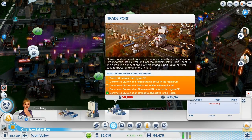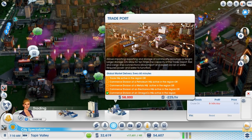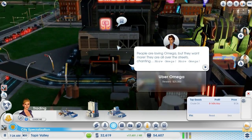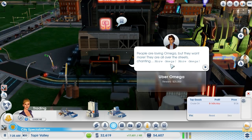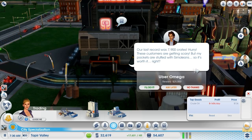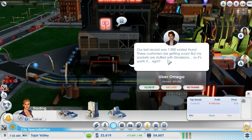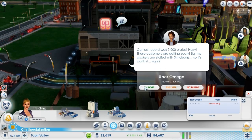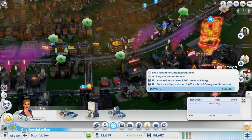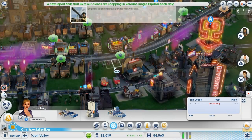I can build a trade port right away. There's a notification that people are loving Omega but want more — they're all over the streets chanting 'More Omega!' Sims are pounding on our doors desperate for another shipment. We can't disappoint them. Let's produce more Omega than we ever have before — our last record was 7,900 crates. Hurry, these customers are getting scary. My pockets are stuffed with simoleons but 25,000 isn't really all that much, and we need to do it by end of day. That's a bloody challenge and a half.